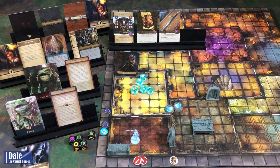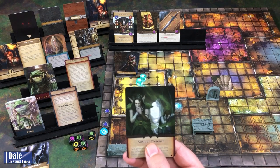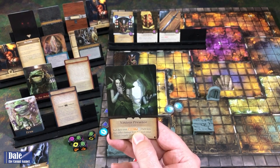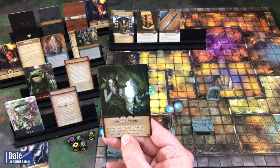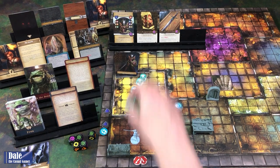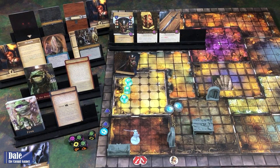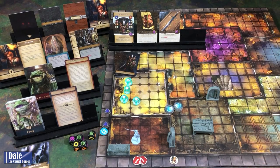And that guy comes out when we go to draw a villain card—and we don't have any minions. So I feel like we're going to be fighting that guy soon. But first, a Noxious Presence: each hero must resist three using their best stat. Any hero that suffers damage from this must either discard a supply or suffer a damage.